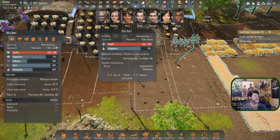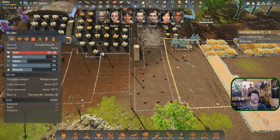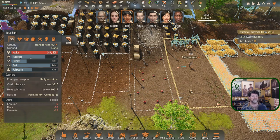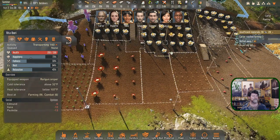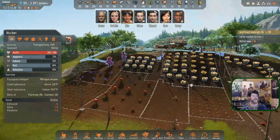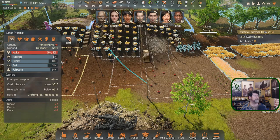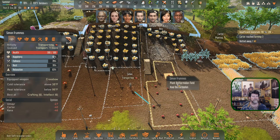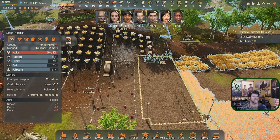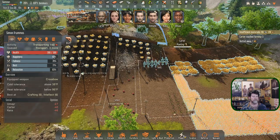Rita could use a meal — haul in the grain cob and maybe she'll grab something to eat when she drops it off. Simon, you're transporting and there's lots of transporting to do. Simon's stats are great — I'll add another run of haul for him. Haul grain cob, what else is sitting out here?